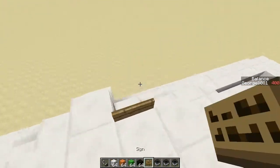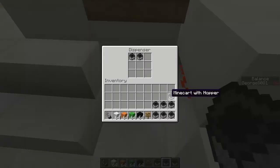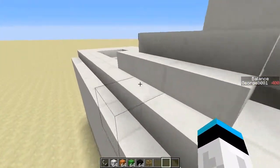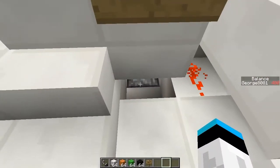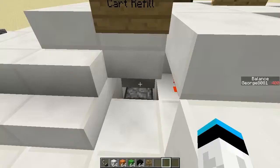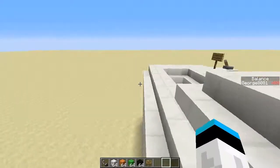First of all, what you need to do is go to the cart refill until it's full. Carts with hoppers, or carts with chests — whichever one you want. A chest cart, or a minecart with hopper.